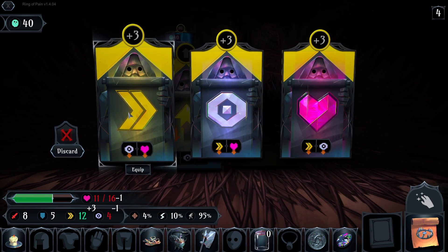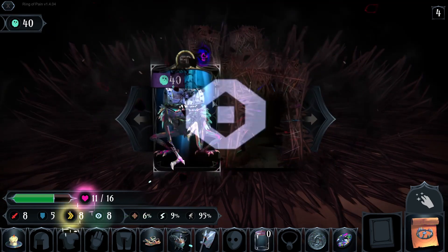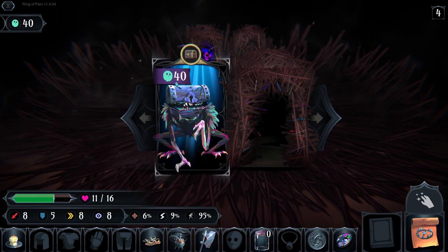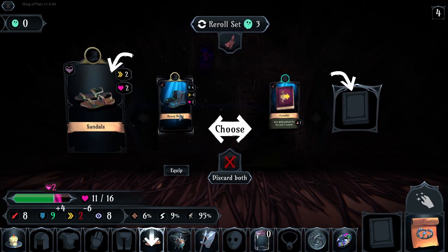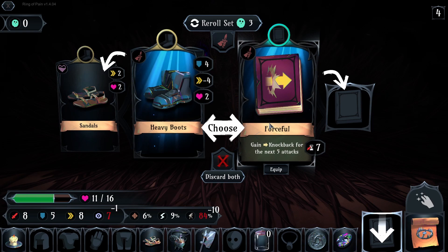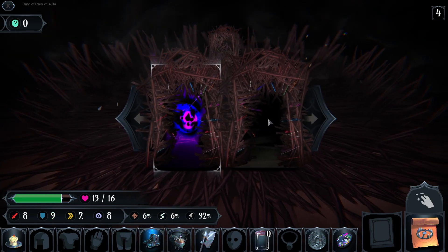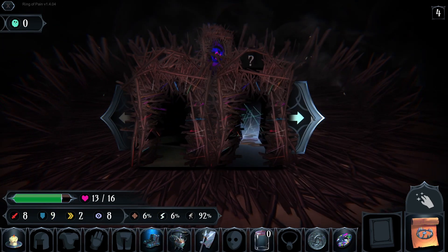Okay, 3 of 1. The chest — gain knockback for the next 5 attacks. Let's try it. Now I need more speed though.